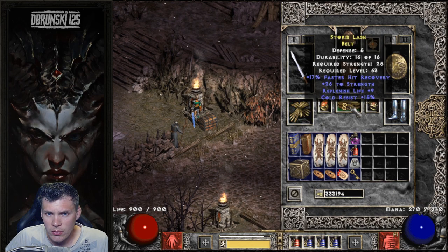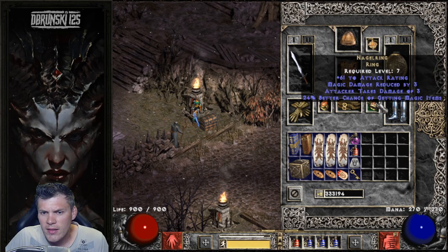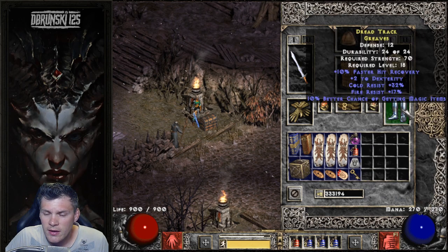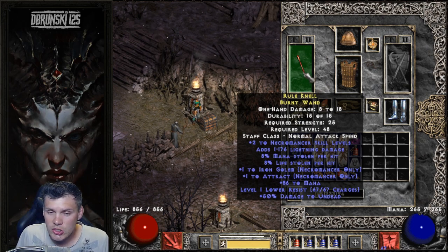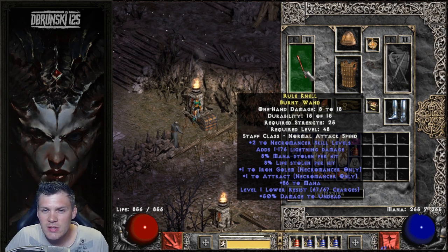For the belt, this is just a random rare belt with a lot of FHR and strength, which is nice for equipping gear without investing as much into strength. I have an Angelic Ring paired with an all-res MF amulet, and then Ancient's Pledge in the shield slot. I also have a pair of boots with cold res, fire res, MF, and FHR. On switch, I have a rare wand with 67 level-one Lower Resistance charges. I could shop a better one for level-two charges, but I use this on switch against Mephisto to do a little extra damage.